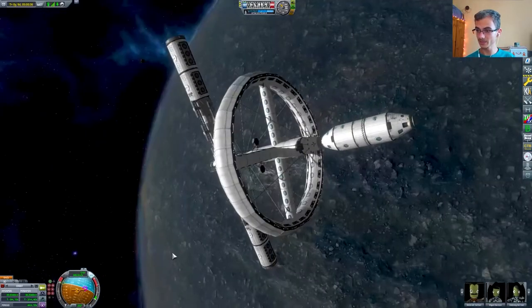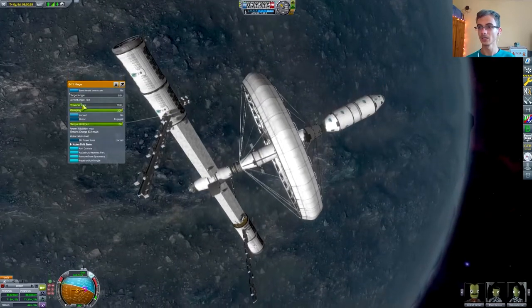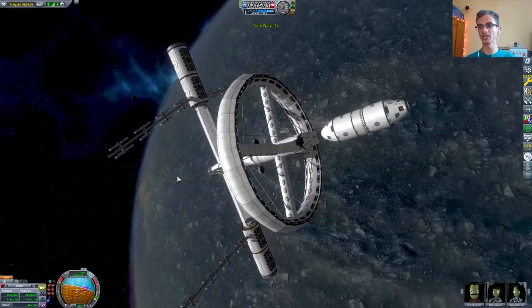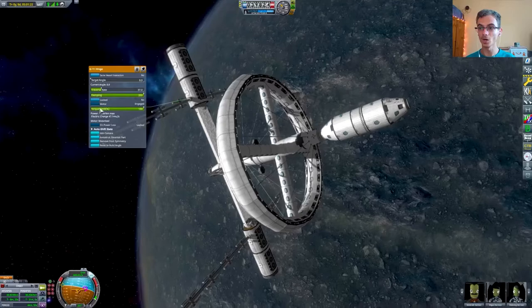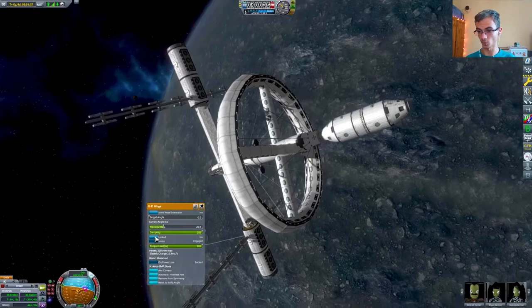We docked with the space station. And I had some wiggly, wobbly arms — I tried to lock them but it didn't quite work. Well, it worked in the end, but they were still wobbling.